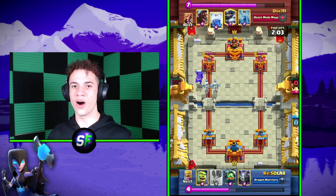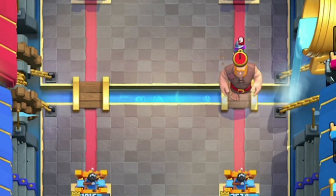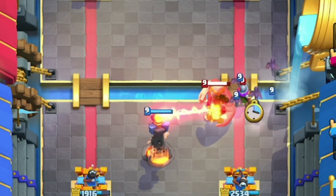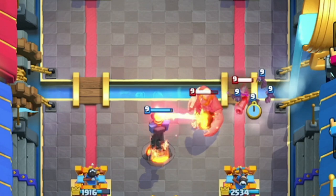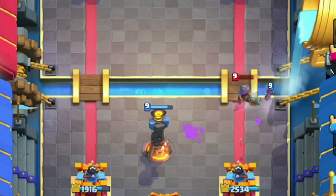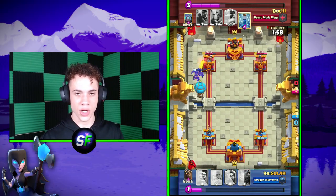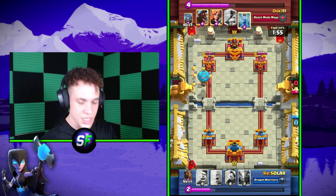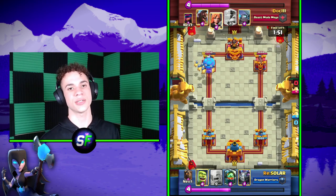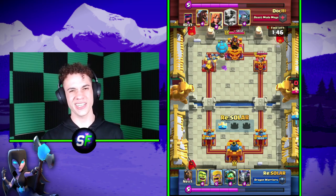Let me give you an example of offensive overcommitting. Let's say that you play a Giant and a Musketeer at the bridge during the first play of the game. If your opponent has an Inferno Tower and something else like Bats, then that's a very easy defense for your opponent, and they spent less elixir defending than you did attacking, which gives your opponent an advantage. If it's the first play of the game, you have plenty of time to figure out what your opponent is playing and strategize — doing something that aggressive just really isn't necessary.